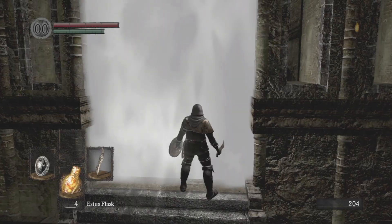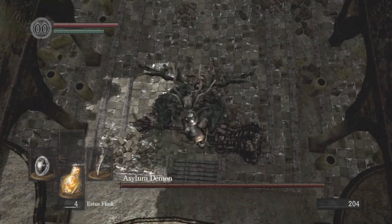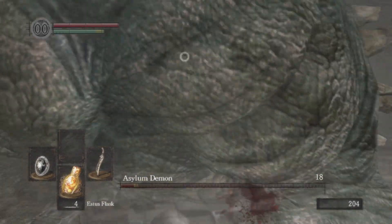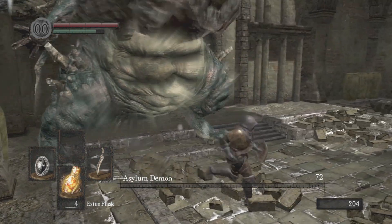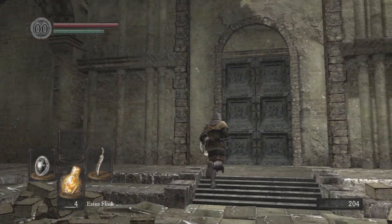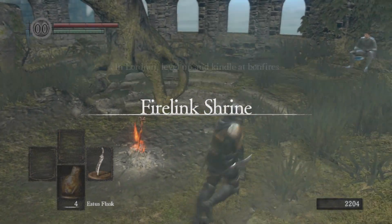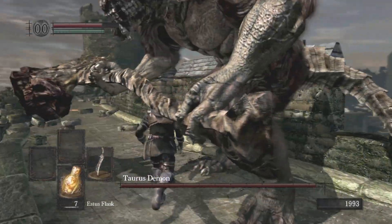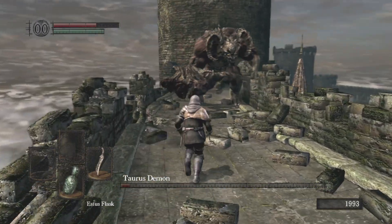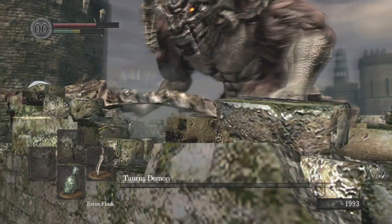Only got the broken straight sword, but the good thing about this dagger in particular is it does bleed damage. And bleed is very good against the demons — Capra Demon, Asylum Demon, Fire Sage, all those. That'll be good a bit later on. But we've got the regular Taurus Demon, and if you have not noticed, my damage is very lackluster.